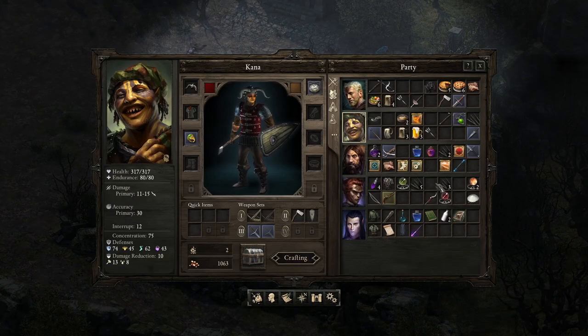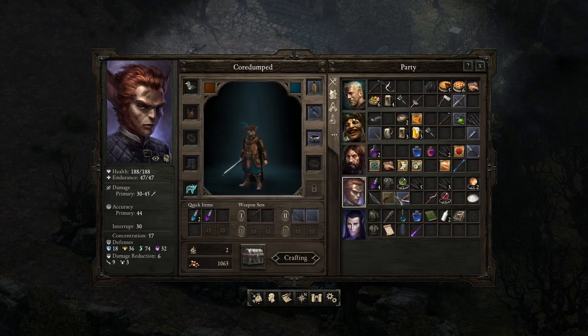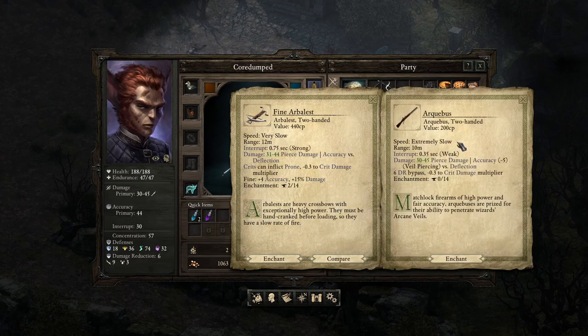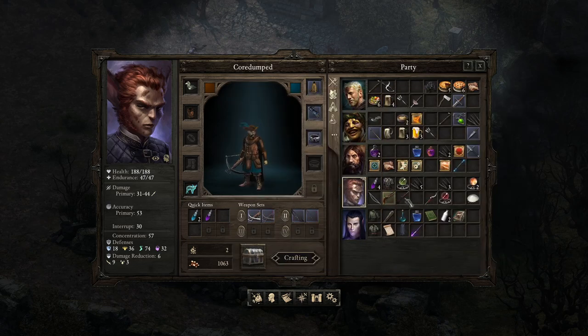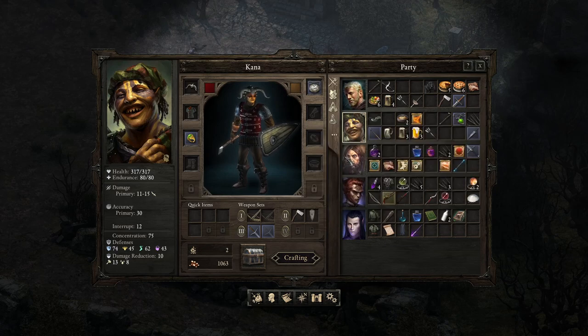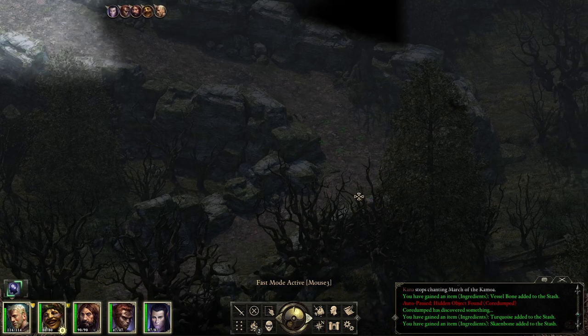The Harbourist deals 31 to 44 piercing damage, can inflict Prone on a crit, plus 4 accuracy, plus 15% damage. Is this better than my gun right now? 30 to 45, it does have 6 DR bypass. Extremely slow instead of very slow — okay, I think I'll use the fine Harbourist instead of my rifle. Maybe even give the rifle to someone else for an opening shot. A nice pickup, I'm not complaining.